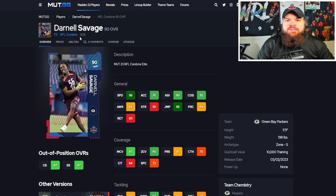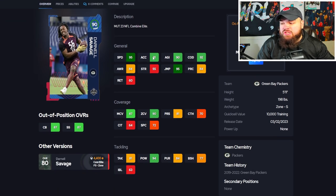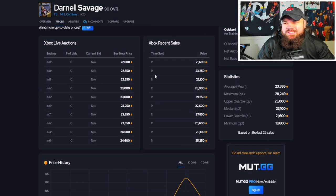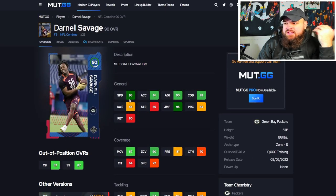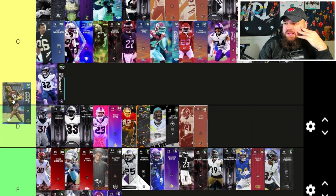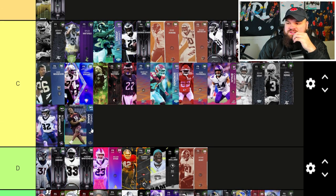The first new card is Darnell Savage — 5'11", 95 speed, 84 play rec. This is a really good budget card with 87 man and 90 zone. He has the Play Ball and Air Aggressive traits, but the downside is he doesn't get any discounted abilities. If I'm no-money-spent, he's really good as a budget user, but he won't rank too high for me.